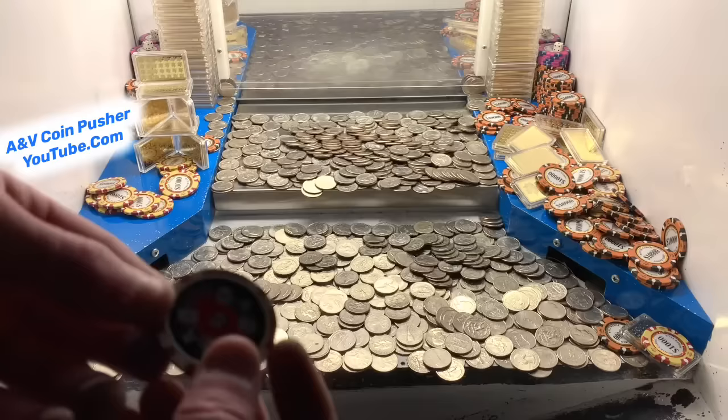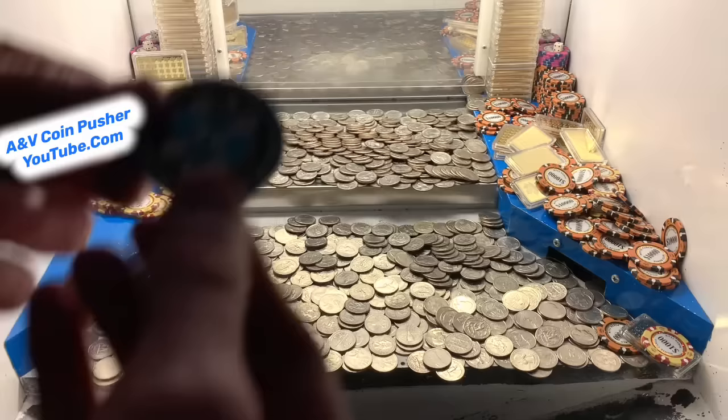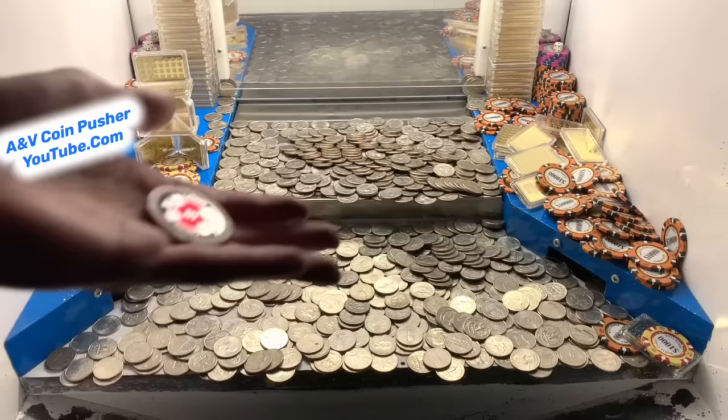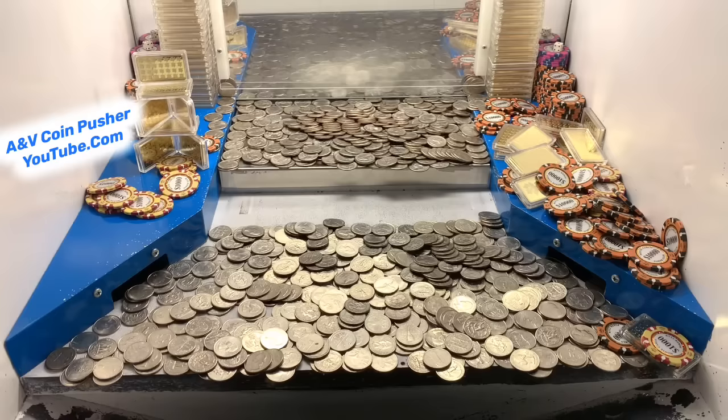We also got a $5 chip — we get to cash that in and they will move all those towers and chips that are on the blue shelves to the play field. And last but not least, we got a $50 chip. We get to cash this in and they will take any money that's fallen down those side slots and put it back into the play field somewhere. I'll cash the $50 chip in at the end of the game, and I'll cash the $5 chip in right now. That mystery bag was loaded up extremely well.